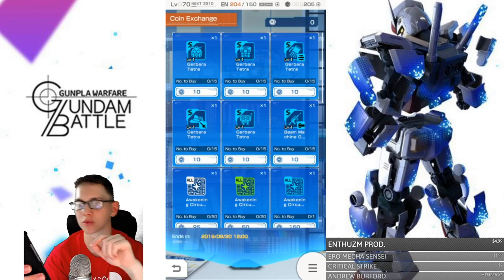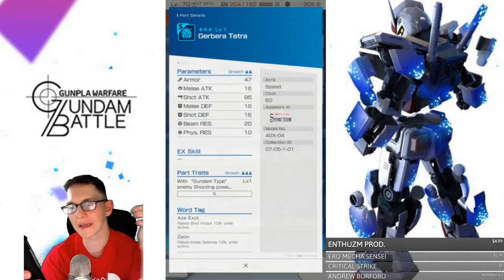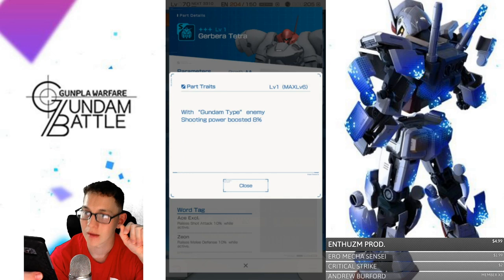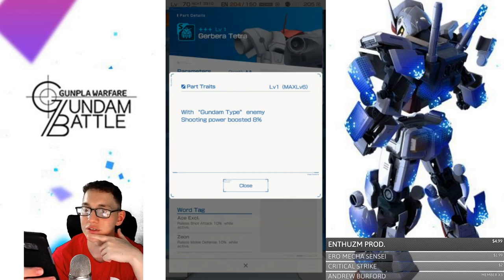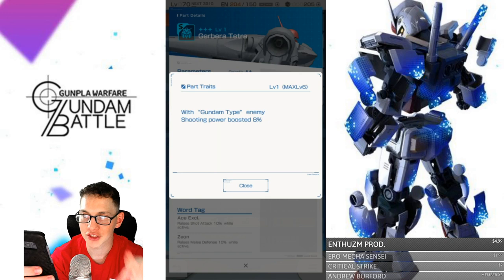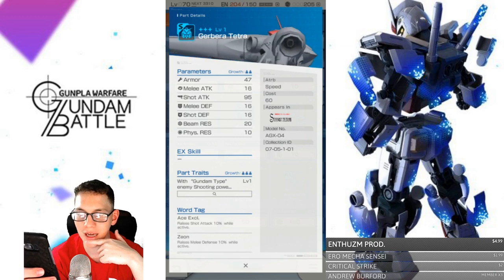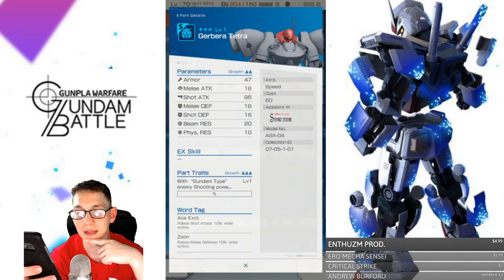Now coming over to the shop to look at the kit. With Gundam-type enemy shooting power boosted 8% — so that's interesting going into the missions. It would be beneficial to not use the Gundam-type word tag, because you don't want the Geberra to have that perk. That's really good, especially for arenas.